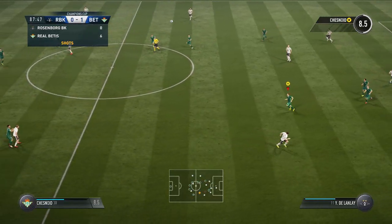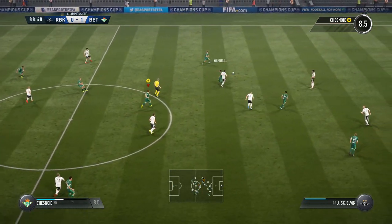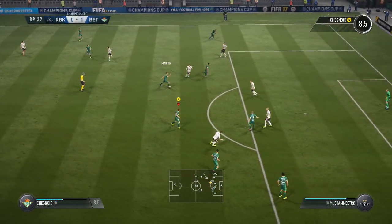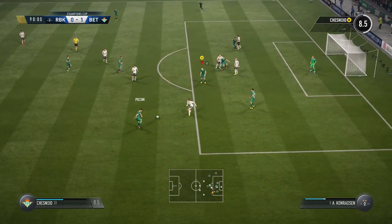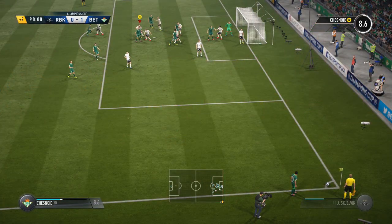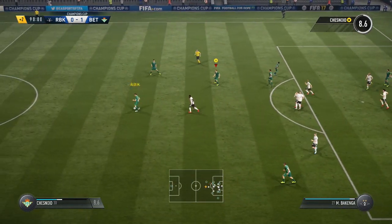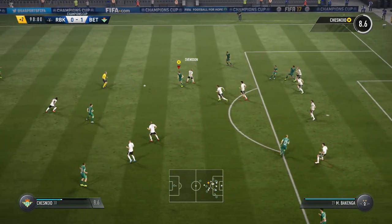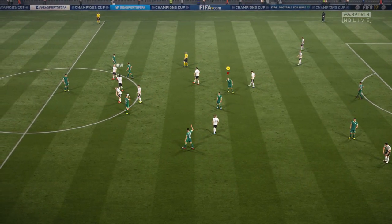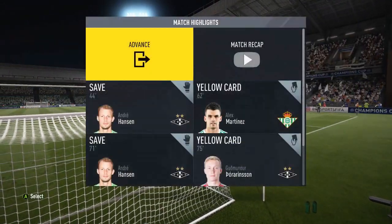1-0 Betis. Christian Puccini wins the header and we find Leyva, helping it on to Alex Martinez. We could get a second here — Martin passes to me, Puccini passes to me and we shoot, but Hansen makes another good save. We'll see if we can get a good header from the corner — it was actually Martin that headed it, cleared away off the line by a defender. The final whistle goes — our strike 10 minutes from time gives us a 1-0 win in the first leg against Rosenborg. We head into the second leg with a 1-0 aggregate lead and the away goal.